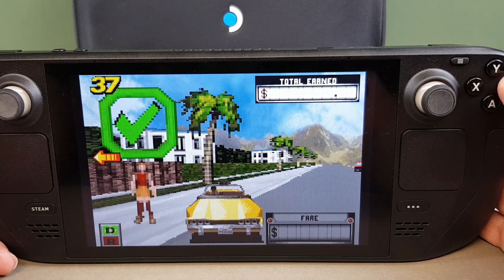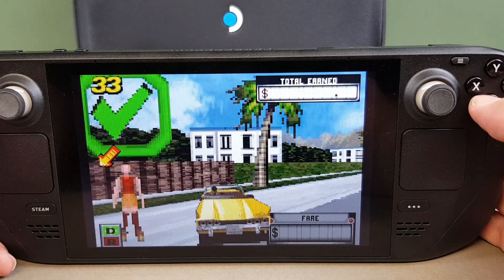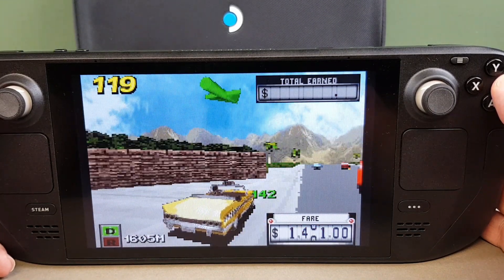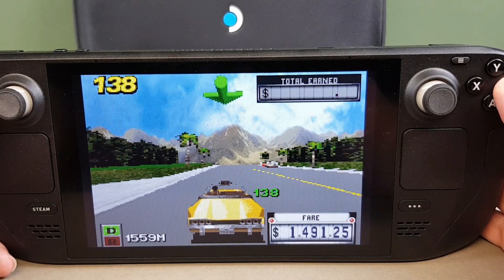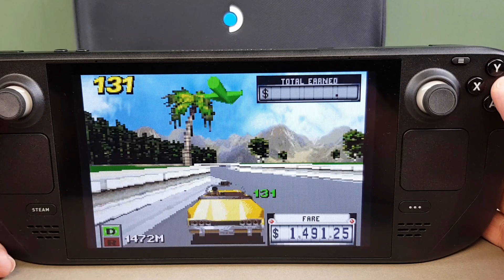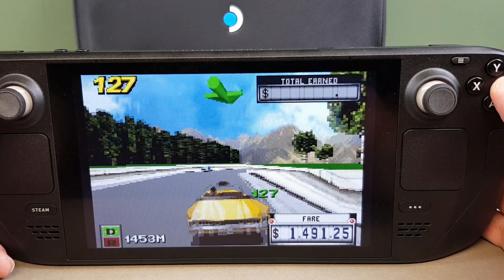They brought Crazy Taxi to the GBA - this is Crazy Taxi Catch a Ride - and it works the same as normal Crazy Taxi, if you can believe it. It is just astounding, really, that they've managed to get the basic premise of Crazy Taxi - picking up and dropping off passengers - squeezed onto a GBA cartridge in a 3D world where you can go off in any direction you like. Really quite something. Obviously the object collision is not quite what you would expect on something like the Dreamcast, but they've done a pretty good job here considering this was a little GBA cartridge.